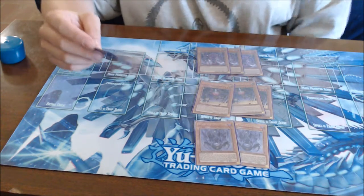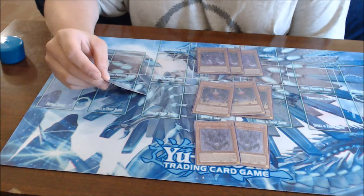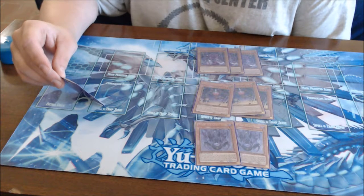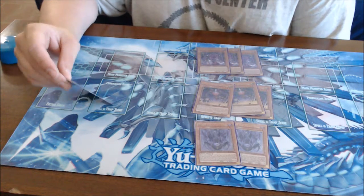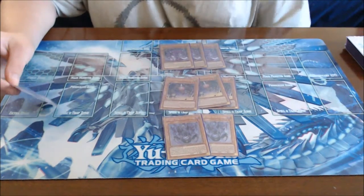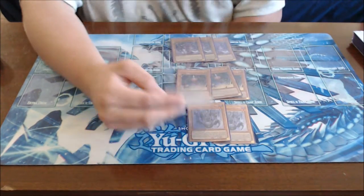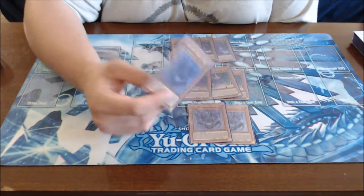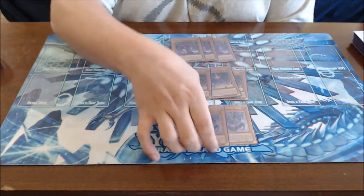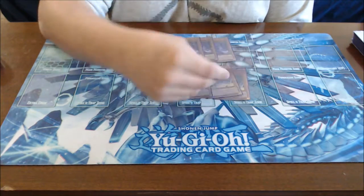V Jam the Cubic Seed is your level 1, zero attack, zero defense Fiend with dark attribute. It cannot be destroyed by battle. At the end of the damage step, if this card battles an opponent's monster, you can place this card face-up on your spell and trap zone as a continuous spell card, and if you do, place one Cubic counter on the opponent's monsters — countered monsters cannot attack and have their effects negated. During your main phase, you can special summon this card from the spell and trap zone. However, in the current game state with targeted and non-targeted removal everywhere, getting it out isn't guaranteed to go anywhere.